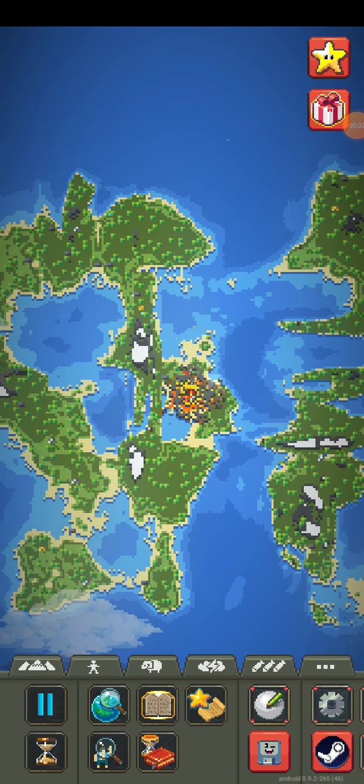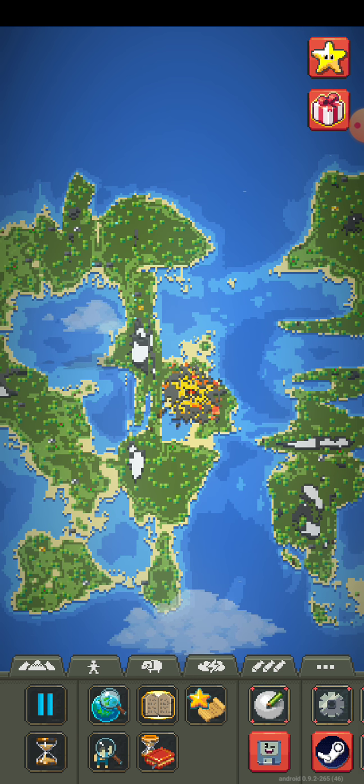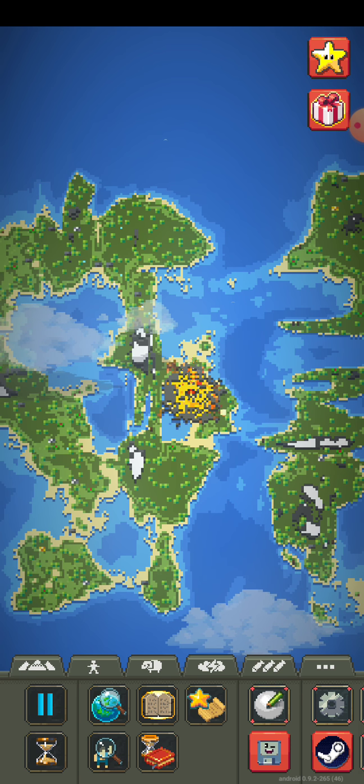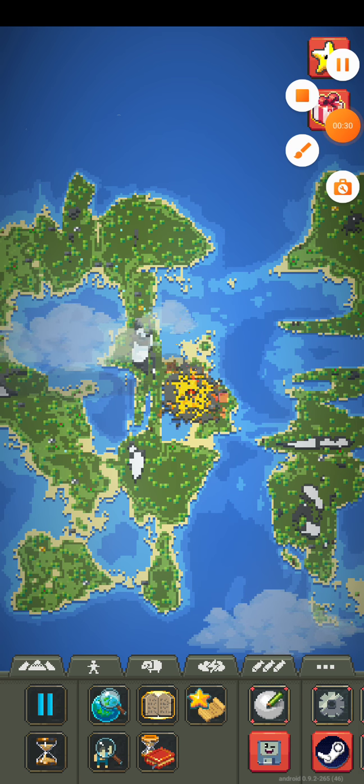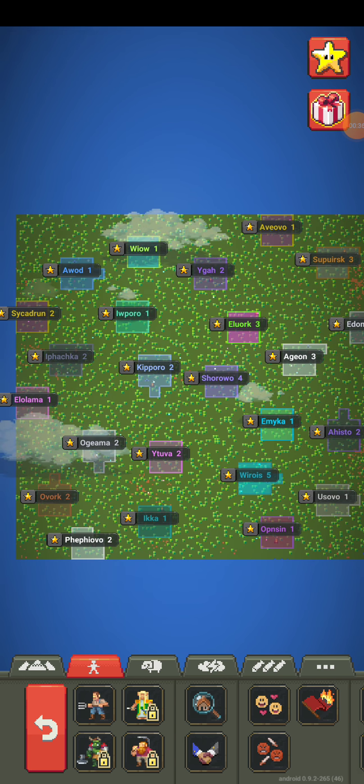Hello guys and welcome to another WorldBox video. Today we are just going to be messing around — we're going to put a whole bunch of colonies of humans in a standard world. I'll be back once I've placed every single colony and the map is finished. Okay guys, so I'm done with the map and I spawned a whole bunch of random humans everywhere.